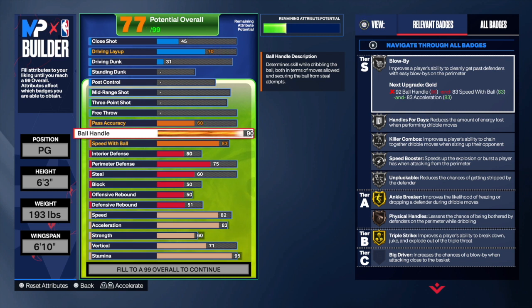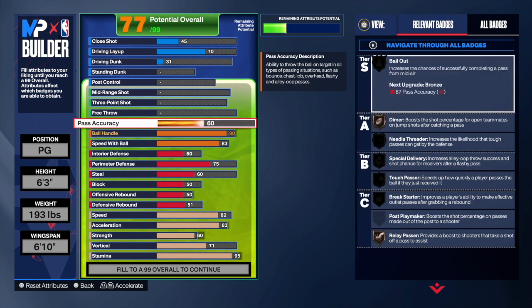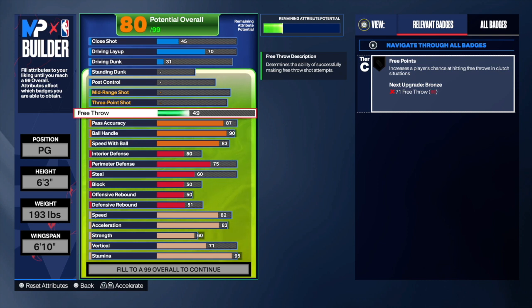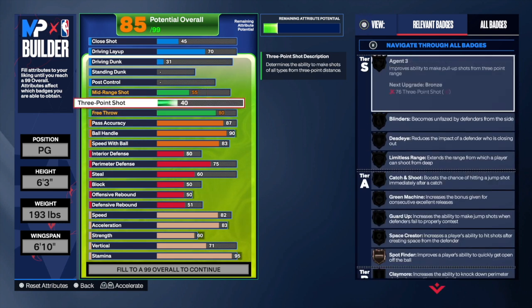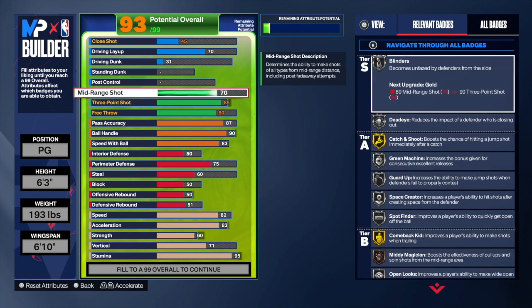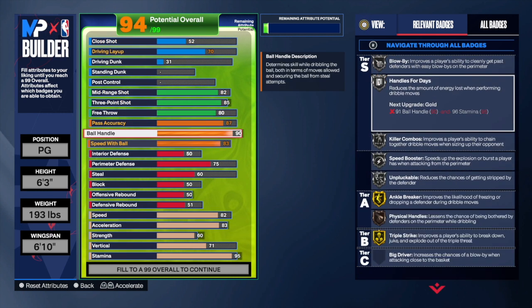Of course, we're going with that 90 ball handle because that's what D-Low had, so that's what we're going to give him. 87 pass accuracy — that's what he had, and like I said earlier, you need at least 87 for bronze Bailout. But you also get all these other great silver and gold badges. 80 on free throw because that's what he had, so we're going to honor that. Three-point shot was at 85, so we know 85 gives us Catch and Shoot on gold and Limitless Range on bronze. Then we're going midrange of an 82, which gives us Guard Up on gold.